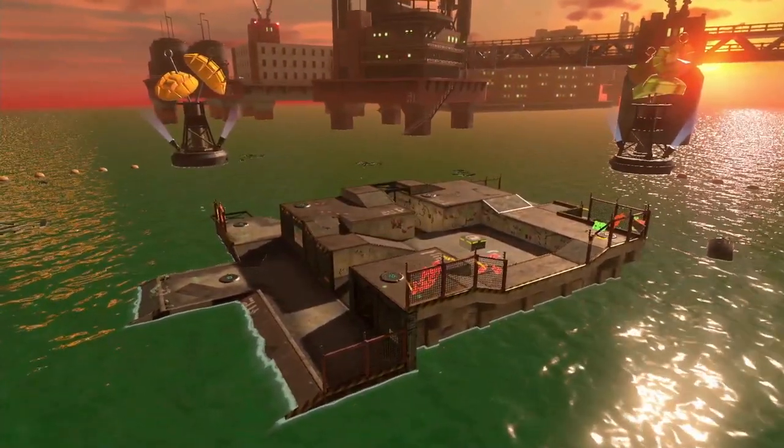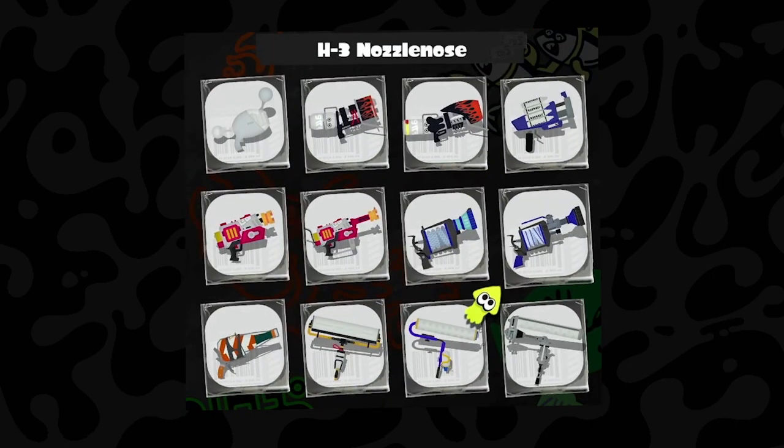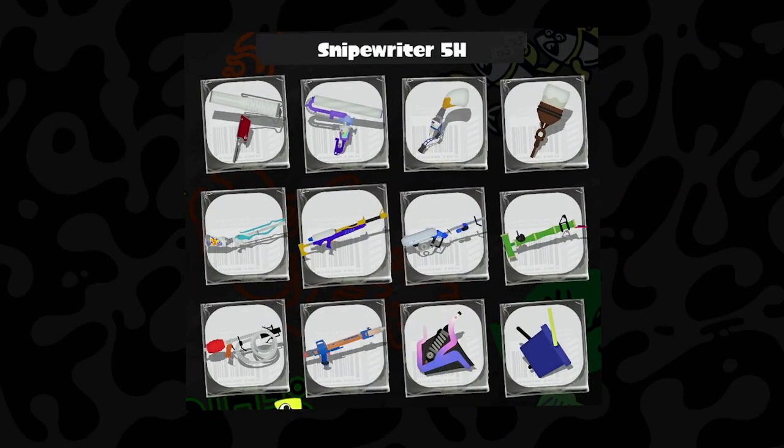For our cooking utensils, we have the Splat Doolies, the Mini Splatling, the H3 Nozzle Nose, and the Sniperider 5H.